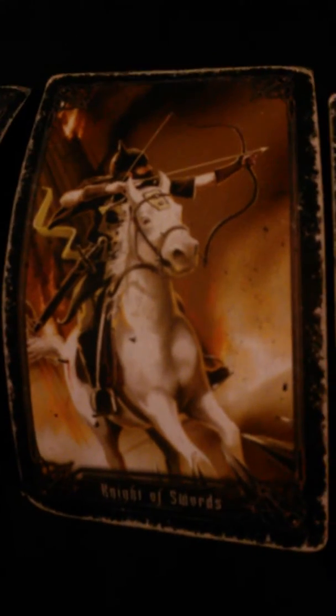Our second card for the Suit of Swords is the Knight of Swords. In its upright position, this card means that you'll meet a young man who happens to be very intelligent and aggressive in a positive way and ready to take charge. When it's upside down or reversed, it means that you'll meet a young man who happens to be very aggressive and hostile in a very bad way.